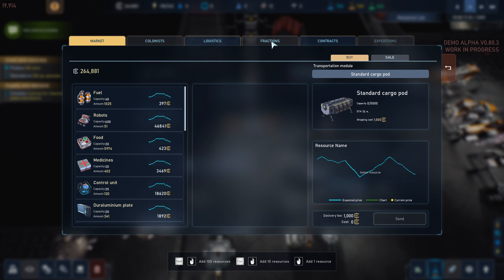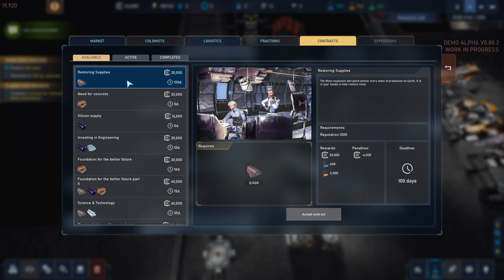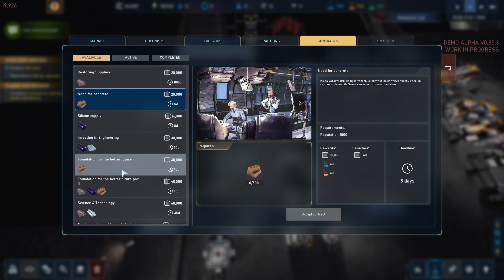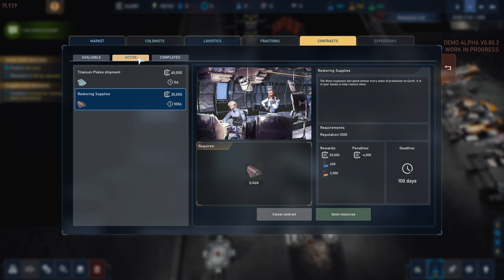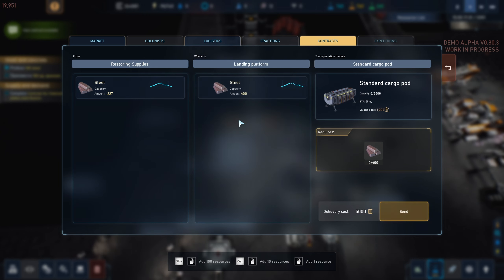Let's see if we can pick a new contract. This guy wants 400 iron - we'll get 20,000 credits. There's also concrete and 500 silicon, but we're still a little light on silicon. Let's do the iron contract. I'm going to accept that contract, then go to send resources. I'll shift-click to get to 400 iron, then select our landing platform and hit send.